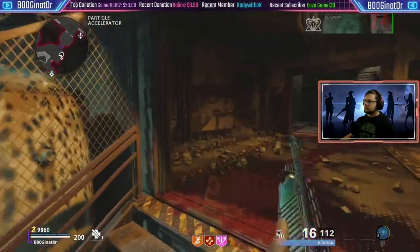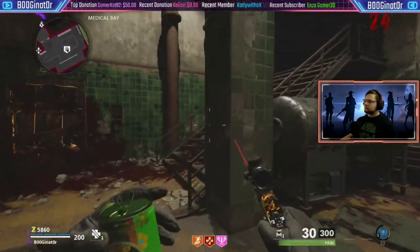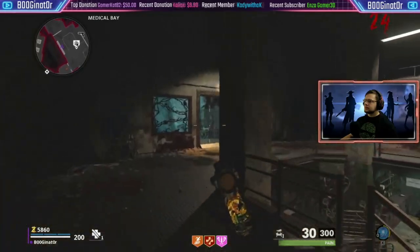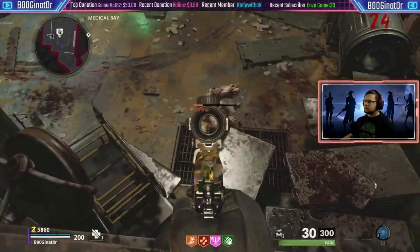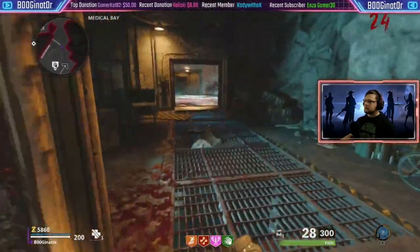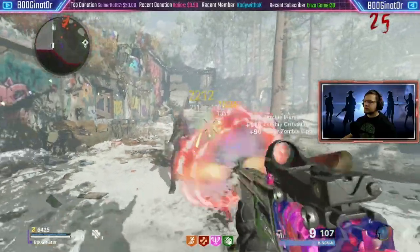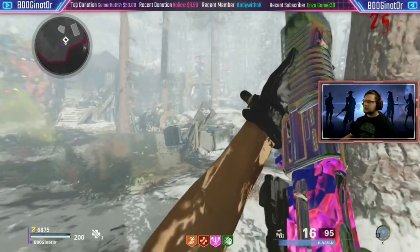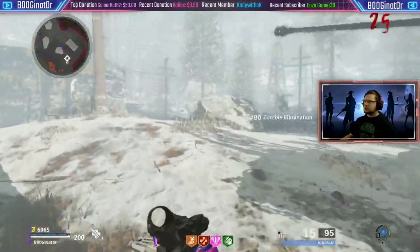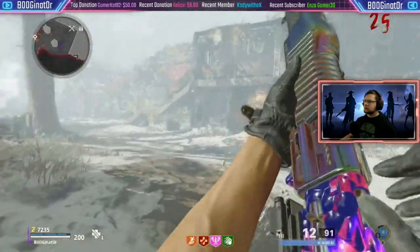Bought some more armor, so now I have three armor plates. Grabbed another perk. Wanted to see how much damage this does here, and we're going on out. Solid thousands for every shot now, into the 2,000s per headshot. At this level, it almost one-shots everybody when they're close enough. So this is definitely a very viable gun.